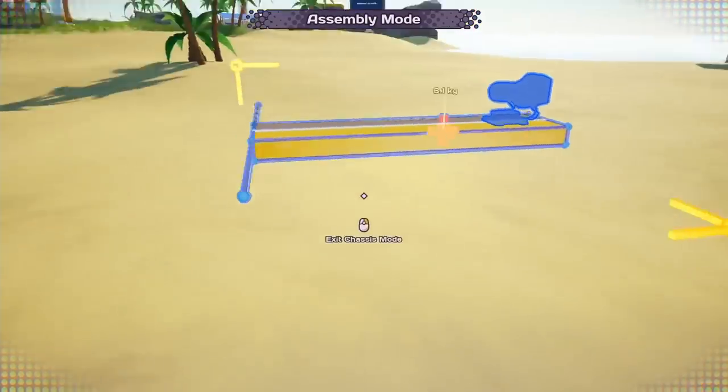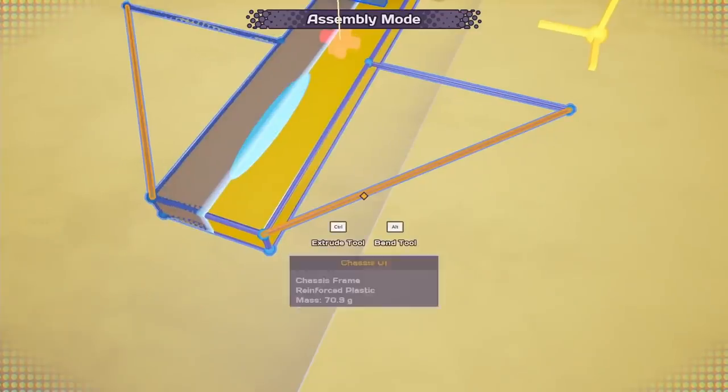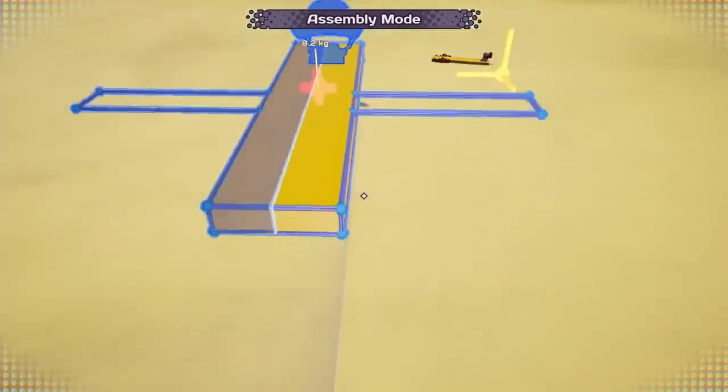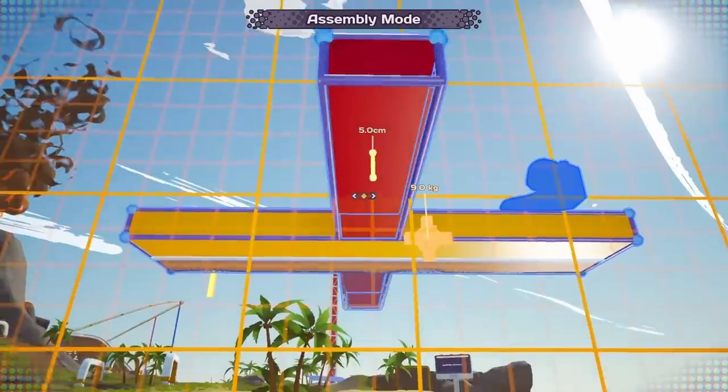Once I had a basic power source working, I wanted to start by making a T-shape to put the wings on. I wanted to get them out from the body a little bit, because I was worried that when the wings were swinging around, they'd hit into the body and stop or slow down. So getting them further out just seemed like a good move.